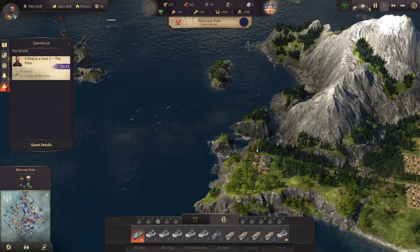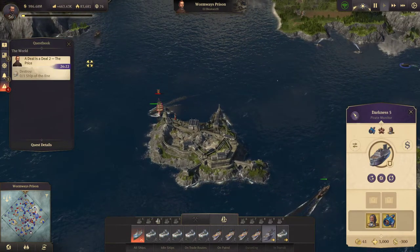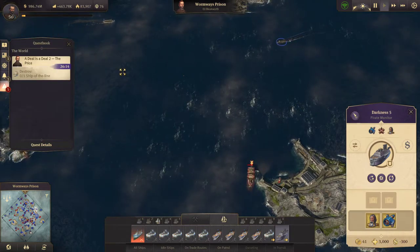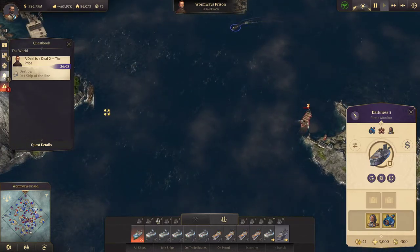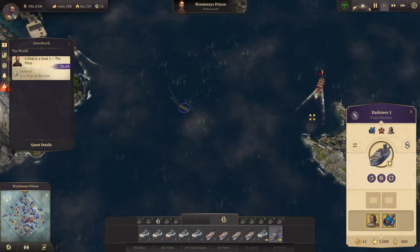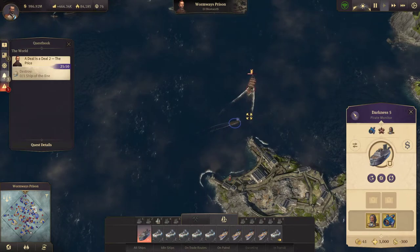I'm going to go and see if I can find my monitor now to take on this ship of the line with it. The idea here is I'll get behind this ship of the line and outmanoeuvre it so it can never attack me. He's got a longer range than this monitor so I'm going to have to get in quite close — he's probably going to shoot at me. Now, if I get in range and keep it behind him, he'll never be able to fire at me.